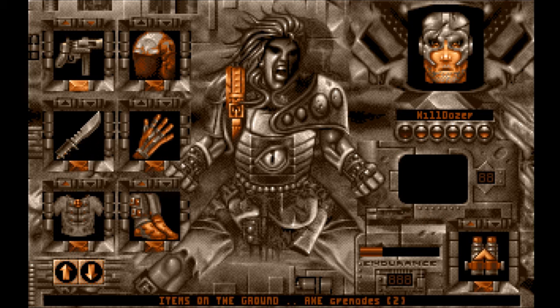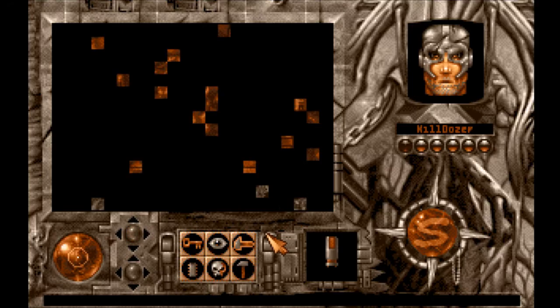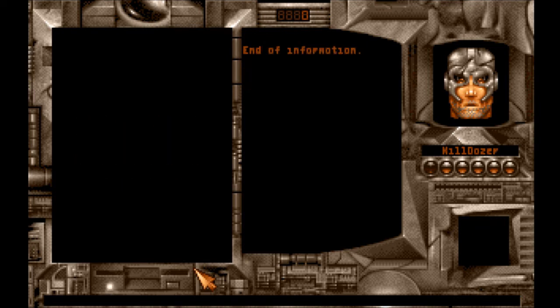I'll give him two. Killdozer — there's only two, we got more here. Empty code battery? Let's look at the code battery. I thought I was timing my exploits — it stopped for some reason. Empty code battery, 0.20 kilograms. Not much to say about that.